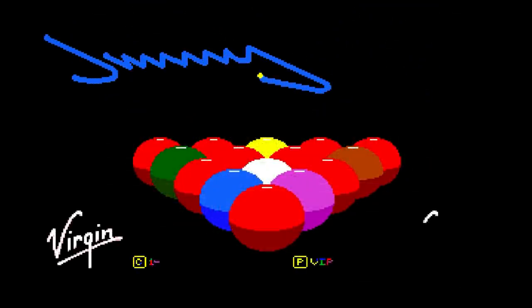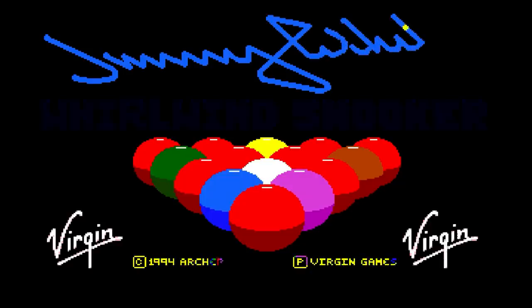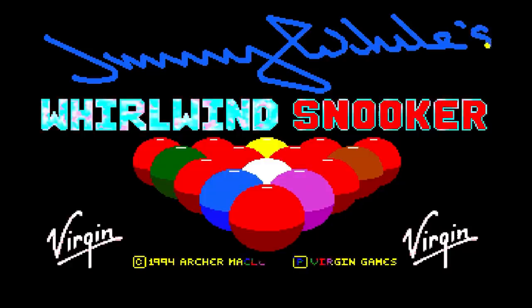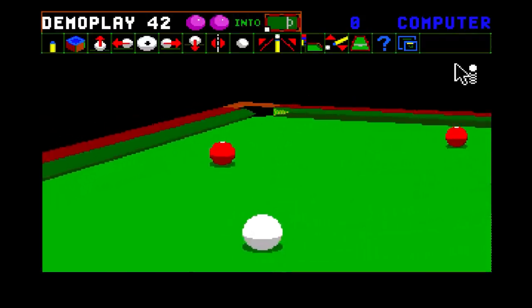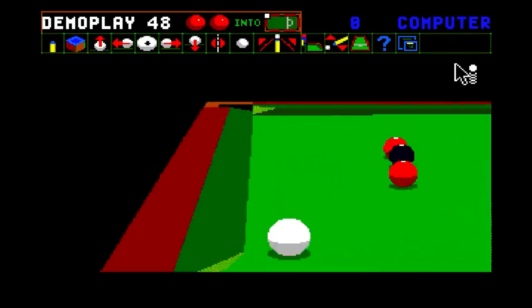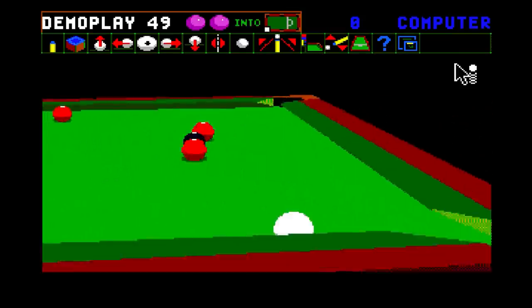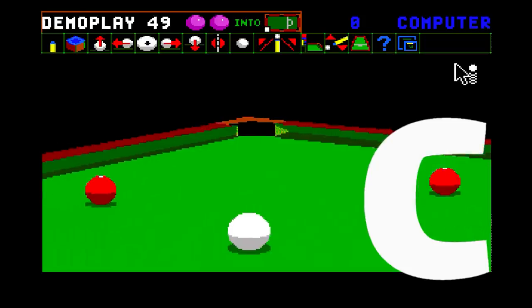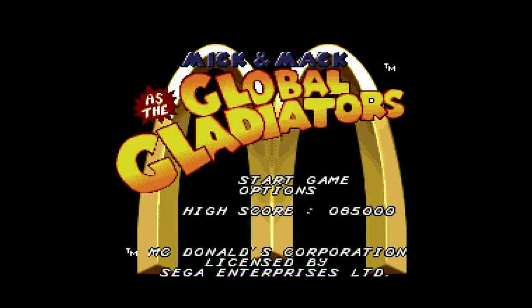Snooker is a cue sport I'm not too familiar with, but there was a game based on it — Jimmy White's Whirlwind Snooker — and this was a Mega Drive game we didn't get here. Really good graphics, and that's the best thing about it. I would rather personally play a traditional pool game, as I have more experience with those rules. But if you're looking for a snooker game this is something you may enjoy. It's a C for me.